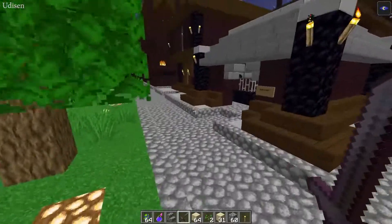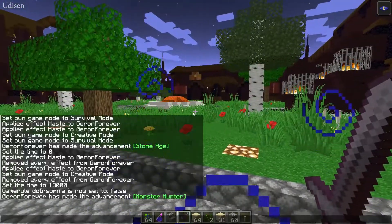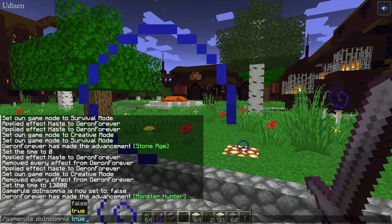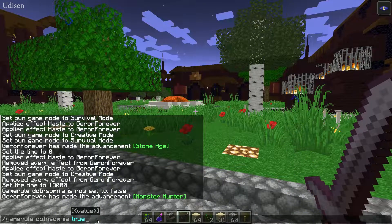If you want to deactivate this effect, use the same command but with doInsomnia true. After that, everything goes back to default values and phantoms will spawn normally again.